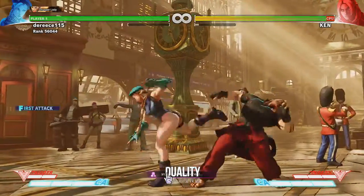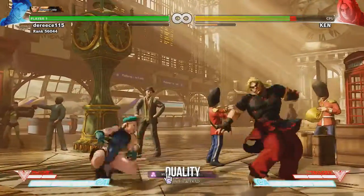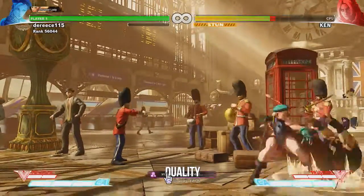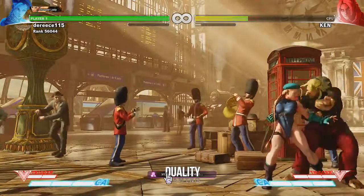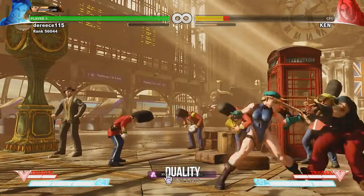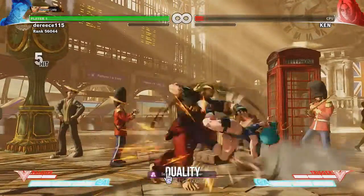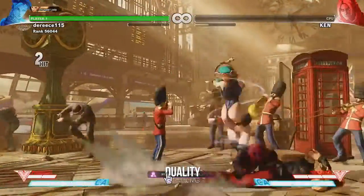She has footsies. She can keep her opponents at bay. She can turn footsies into rushing combos. The only thing I don't know completely about Kami is her crush counters. That's one thing, but it doesn't bug me completely. She has a nice two-hit combo. A fee skill into a combo.